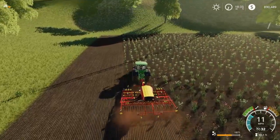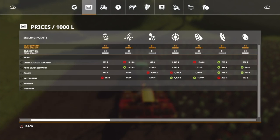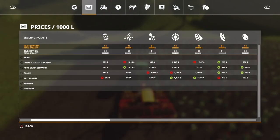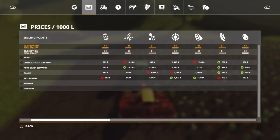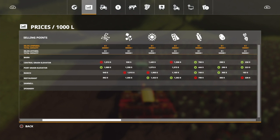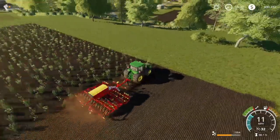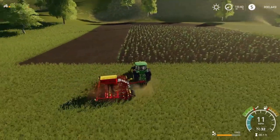The reason we're planting canola is that it normally pays the highest. Looking at this screen: we have wheat, barley, and canola. Barley is doing pretty good right now at the grain elevator — $1,000 per 1,000 liters. But canola is $1,200 at the port grain elevator and $1,200 at the sawmill, and $1,000 at the ranch. Pretty good prices all around. That's why we are doing canola. So sit back, put your headphones on, and enjoy the time lapse.